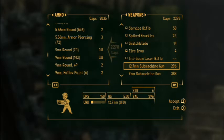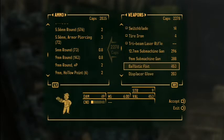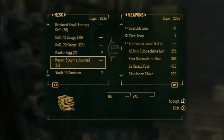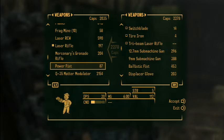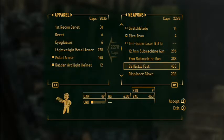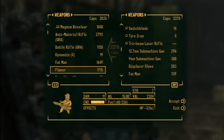12.7mm submachine gun, 9mm submachine gun, ballistic fist — cool. I wonder if that's better than my power fist. Power fist damage 20, ballistic fist damage 49. Yeah, I'm going to buy that instead and sell the power fist.